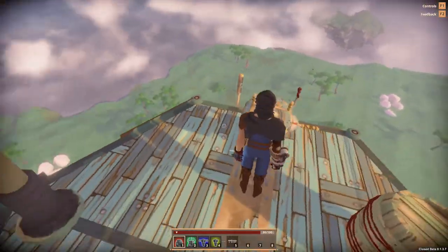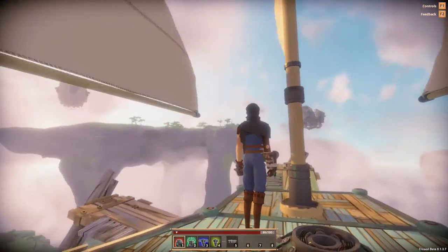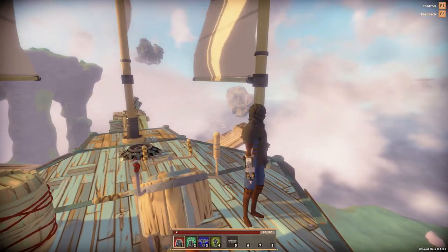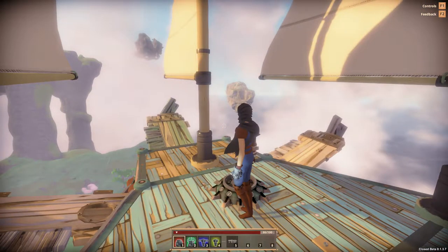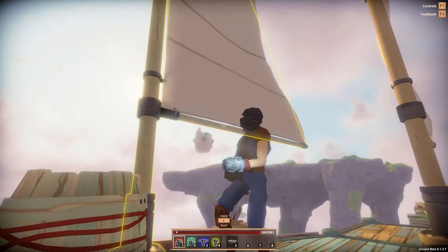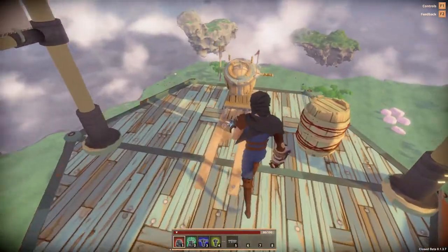Let's let go of the controls for a second — where are we in relation to everything? There don't appear to be any airships nearby. We could go to some of these smaller islands. Let's see — we came from that one... no, that's a revival tower. I don't even know if I can see where we came from anymore.